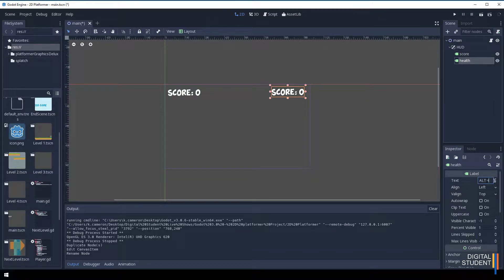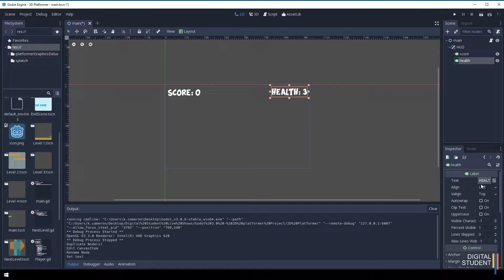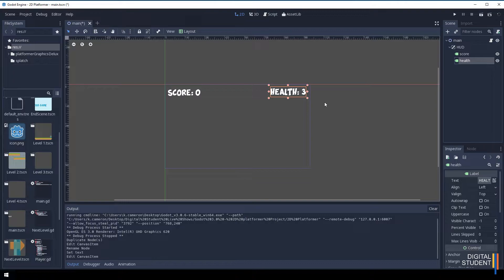Because my font doesn't like lowercase I'm going to do it all in uppercase, but you can do yours either way. I'm going to start with three lives, so health will start at three. The idea with health is that it will slowly come down. Now let's make sure we save — save all scenes.